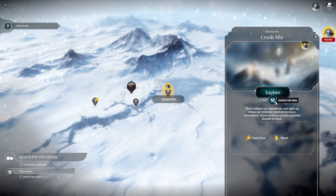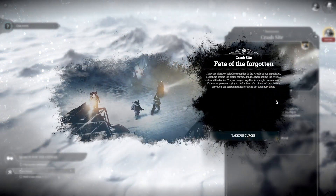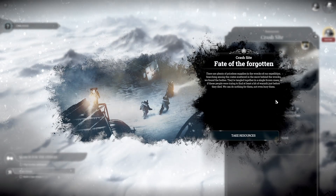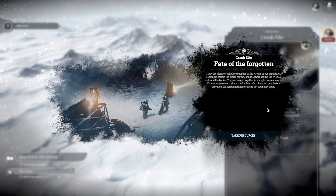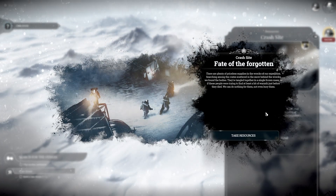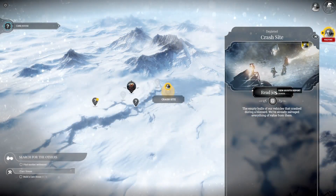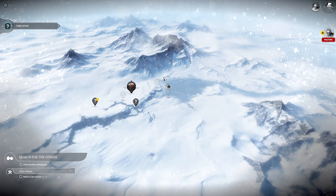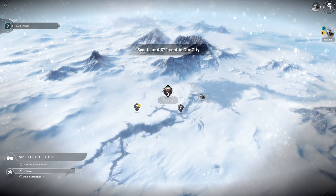Raw food and wood — perfect. 'Fate of the Forgotten': there are plenty of priceless supplies in the wrecks of our expedition. Searching among the crates scattered in the snow, we find the bodies tangled together in a single frozen mass, as if these people were trying to find just a bit of warmth before they died. We can do nothing for them, not even bury them. So much wood — come home! 11 hours to bring back that food. We really need that food.